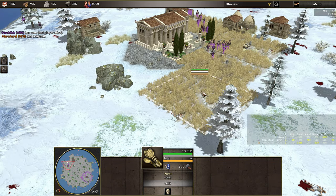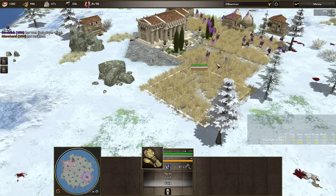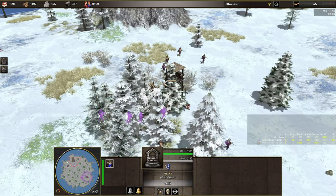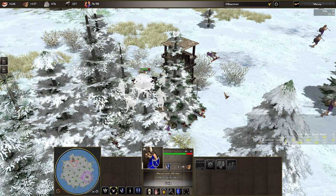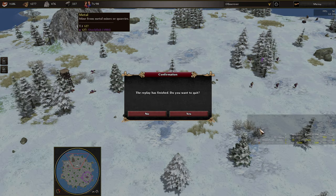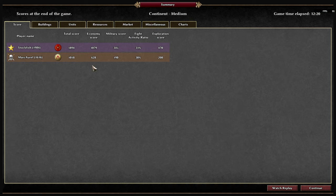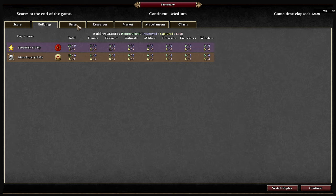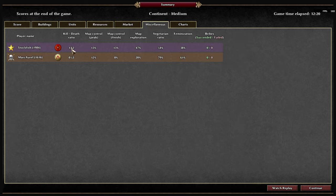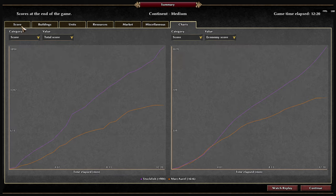What kind of field is this growing in the snow like this? Snow wheat. Each player played well — Stockfish came out on top on this day: twice as many buildings, almost twice as many units, almost twice as many resources. Double almost everything — very well played. I hope that you found that to be interesting, and I hope that you have a good day.